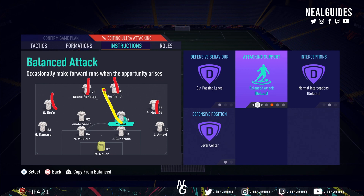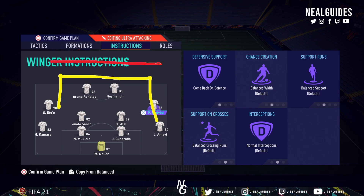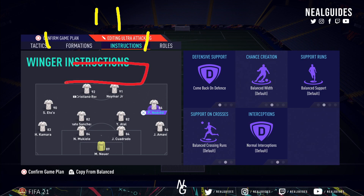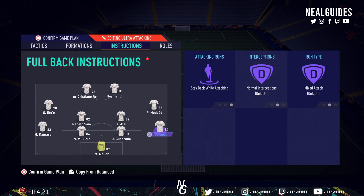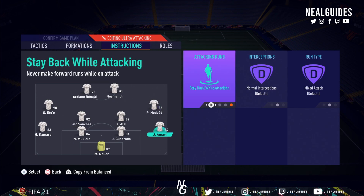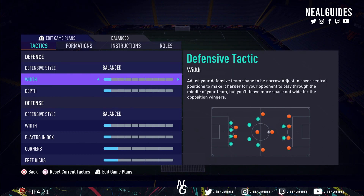One CDM on cut passing lanes, step out, cover center, and the attacking CDM on balanced. You basically have four attackers going forward as much as possible with one guy coming through the middle. The biggest misconception is thinking you need to put stay forward on these players when you're winning - no. When you're winning, if your opponent is holding the ball, you have to press him and you have to be behind his defensive line. If you have players in front and he's holding the ball in midfield, you'd have to bring your CDM out of position to win the ball and that could cost you. Everyone being behind the ball makes it easier to press. That's why one striker is on come back on defense. Stay back while attacking for both the left back and right back.